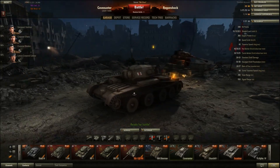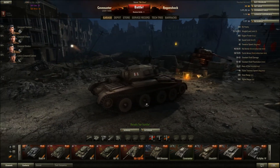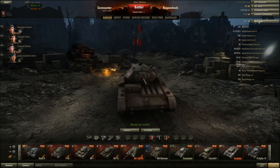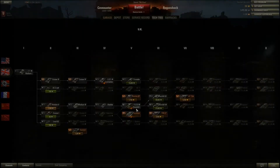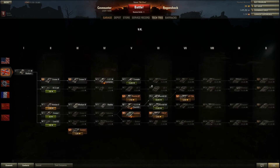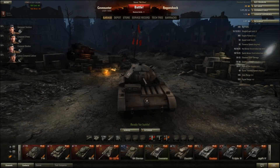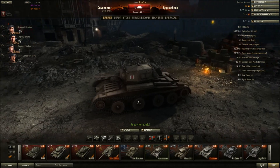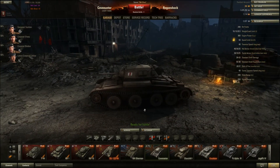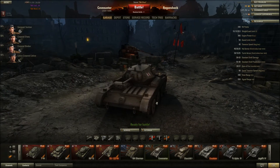Next up, the Covenanter — not sure of the pronunciation. I'm just using this tank to get to the Cromwell, Comet, and Centurion. For all purposes you're pretty much the prey for the derps — tier fives and other derps — because this tank is pretty easily one-shot by derps. Only 340 hit points, you'll get lucky every once in a while and it won't do full damage.